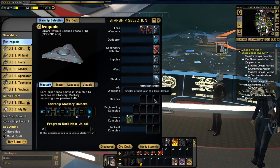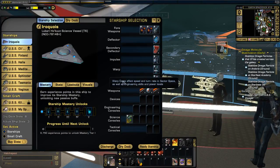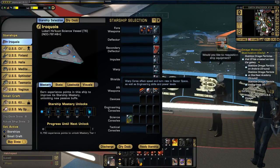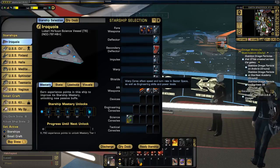So all the equipment that I'm assigning to the Iroquois is also assigned to this other ship. And the moment that I switch to the Iroquois, either in space or at a ship selection vendor, that equipment will become available on this ship.